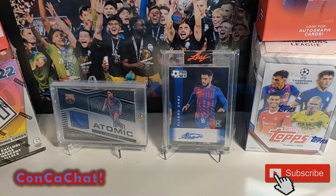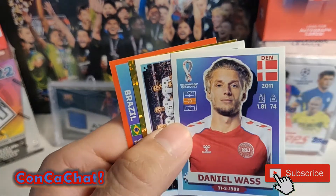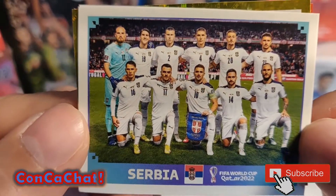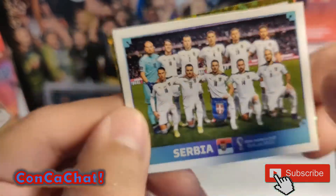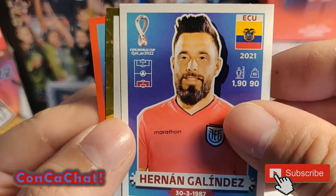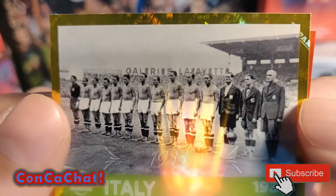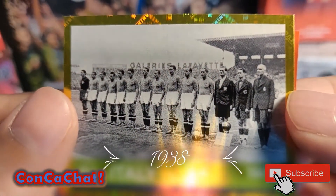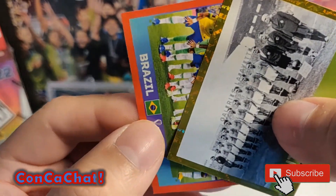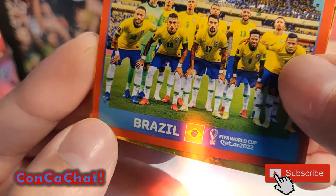Still no impressive names, but let's see what we get. This is a cool looking one - look at that Serbia sticker. And then an Ecuadorian player. Wow, look at that - a 1983 Italy CIFA museum sticker, that is nice! And our last card looks like the Brazil team.